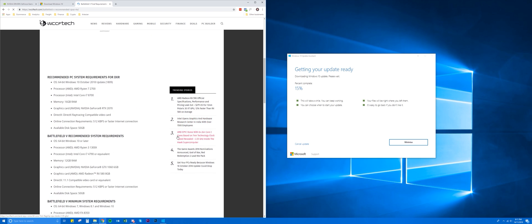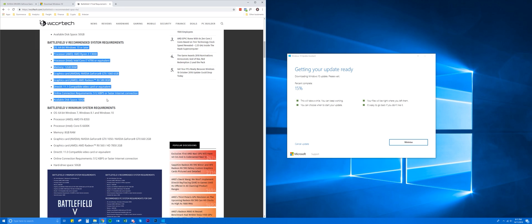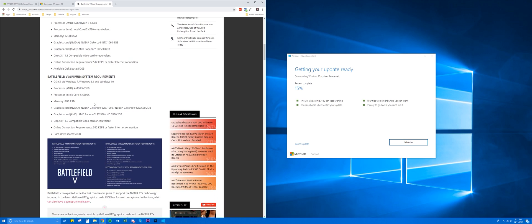One other thing to consider if you want to use RTX mode is that you need a fairly high-end computer. Looking at the normal recommended requirements for non-ray tracing: Windows 10, AMD Ryzen 3 1300X or Core i7 4790, 12GB RAM, GTX 1060. For minimum system requirements: Windows 7, 8, or 10, AMD FX 8350 or Core i5 6600, and an RX 560.